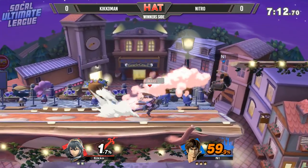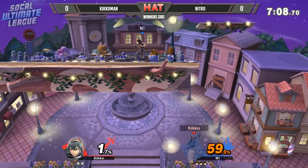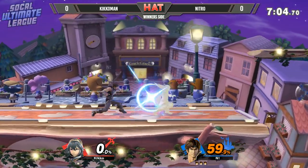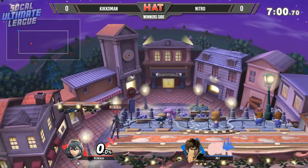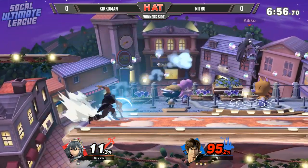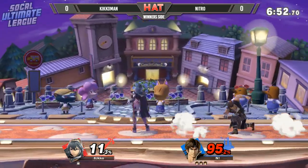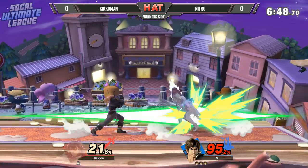The key to surviving against Richter and the Belmonts is your timing when you come back on the stage, because once they throw the axe they're committing to that end lag. Did you see what Nitro did there? He delayed when he was going to double jump and Kikoman was so greedy trying to take out the stock — he SD'd at zero basically. Great play from Nitro, just one little mix-up and that actually potentially cost Kikoman this game.